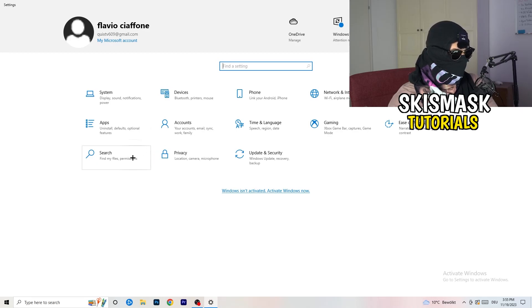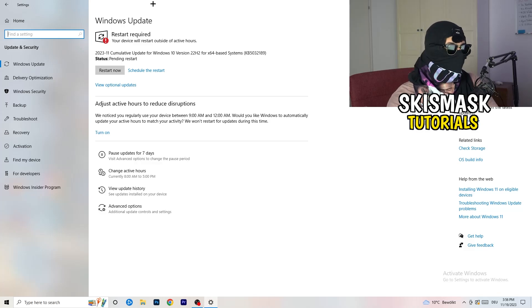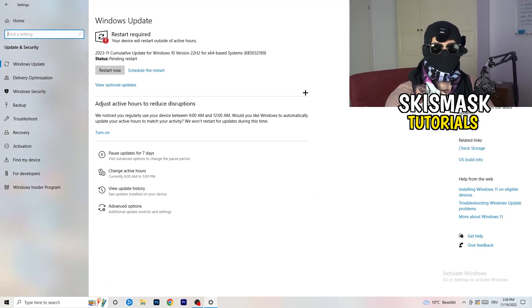Go back and click Update & Security. Make sure to update every single driver on your PC to the latest version. Keeping drivers updated maintains the best performance, especially on low-end PCs. Also update your graphics card driver — for Nvidia, open GeForce Experience and download the latest driver. Some games require the latest driver version, which may be why your game isn't launching.